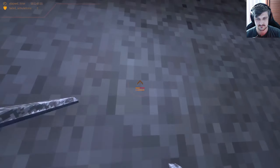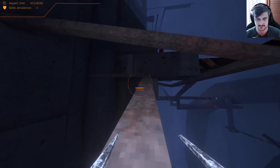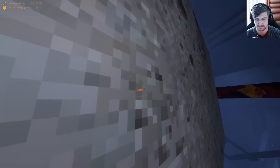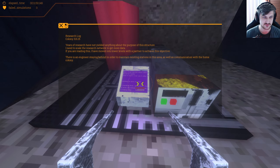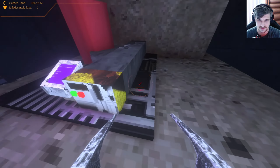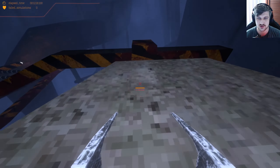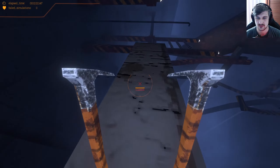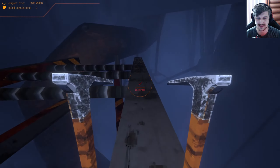When we get past this we can jump and climb again. I see a red thing — another computer. 'Years of research have not yielded anything about the purpose of this structure. I need to scale the research network to get more data. If you are reading this, I've moved them to lower levels with a partner. There is an engineer staying behind to maintain existing stations and communication with the home colony.' So you are not the first to attempt this — a lot of androids don't know what this structure is and have spent their entire lives trying to figure it out by navigating to the bottom.